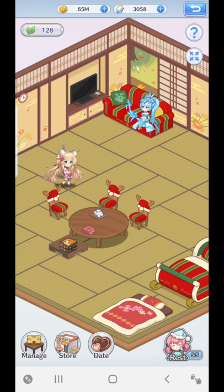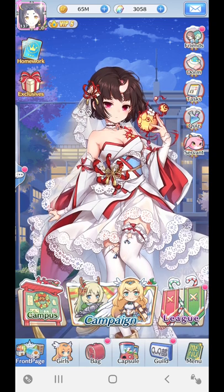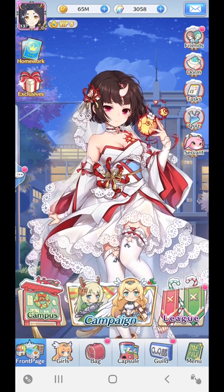The Dorm is something I've introduced probably about a couple months ago. It's a really, really good feature, especially for free-to-play players, because this is about gaining passive resources. The way you access this from your main screen is on the top right-hand corner — there's an icon called Dorm.